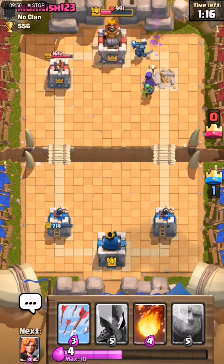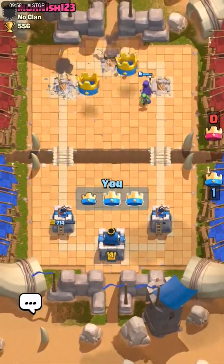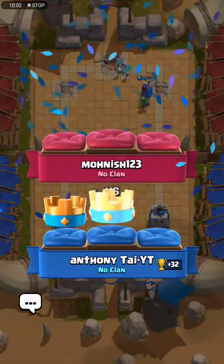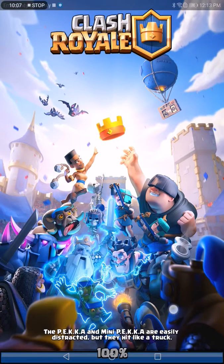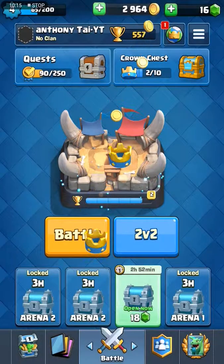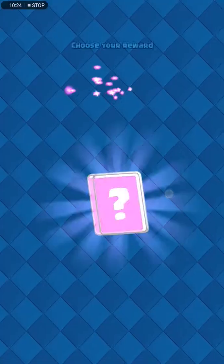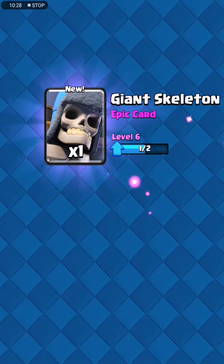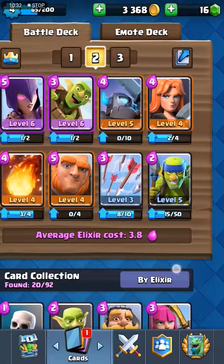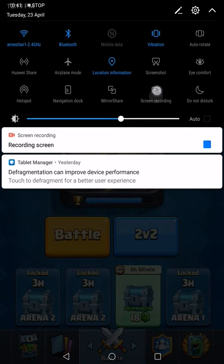I want some valkyrie too. I'll distract them and put my goblin barrel over there while I wait for elixir. I've got the witch to defend a bit against the dragon, but it looks like too little attack for the witch. If I want more attack I'll add mini pekka — mini pekka has high damage. Oh my gosh, hunter — yes! Please hit him! Looks like we're winning! The deck is overpowered!